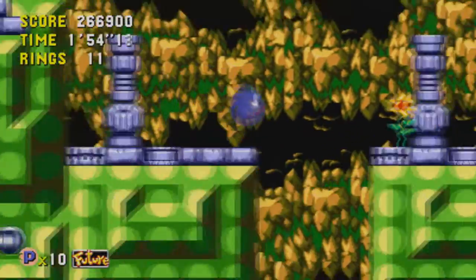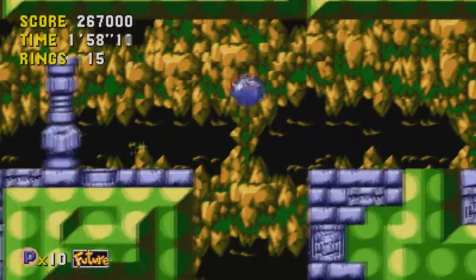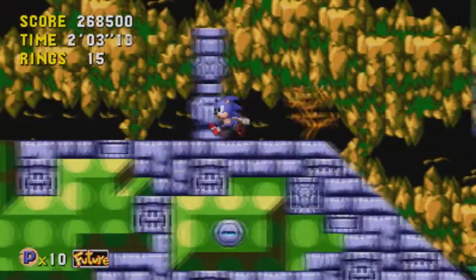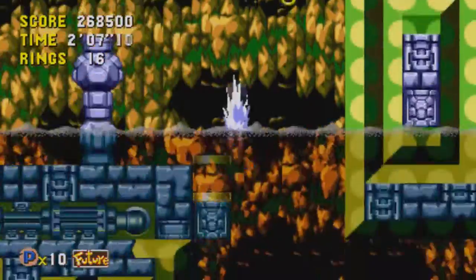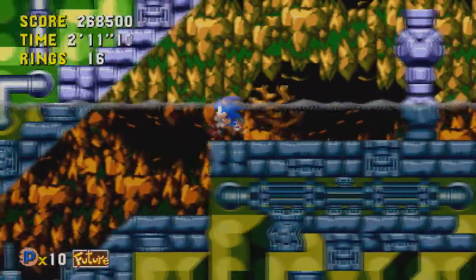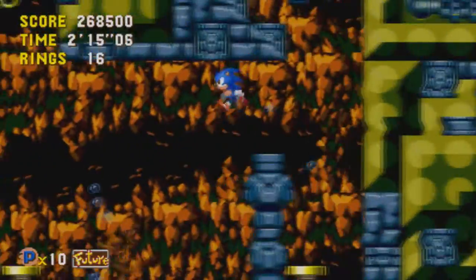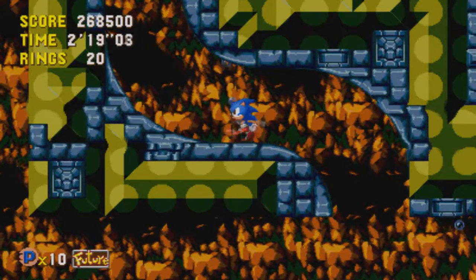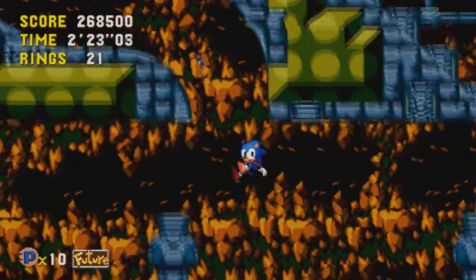Something I forgot to mention: Flickies are completely absent from Sonic CD. When you defeat a badnik, they drop flowers instead. And lucky this monitor was at the very end of the stage, because if it wasn't, I would have had to go all the way back down to the bottom of the stage to find that monitor again — it's complete bullshit, it's not fun, it's time-consuming.